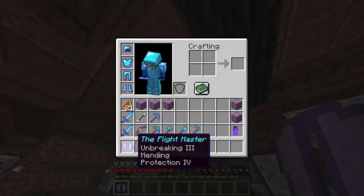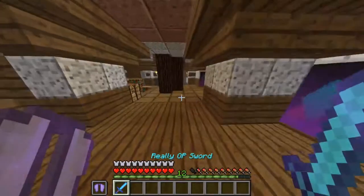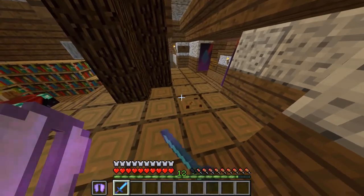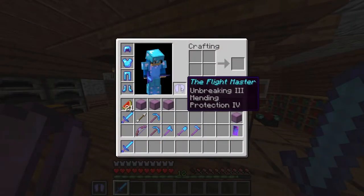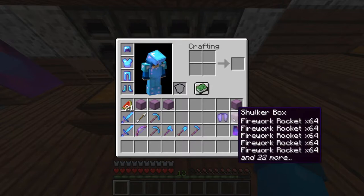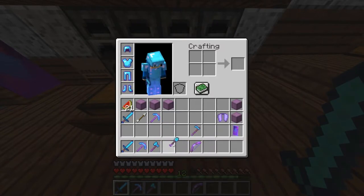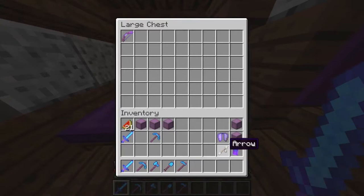The last item is the 'Flight Master' - that's what I called it because I couldn't find any other name for it. It's an elytra with unbreaking three, mending, and protection four. The reason it has mending is because I can hold it in my off-hand, go down to the farm, smack mobs, and the mending will repair the elytra. Now do you guys see why I have fireworks and an elytra? I'll show you guys in the next video.